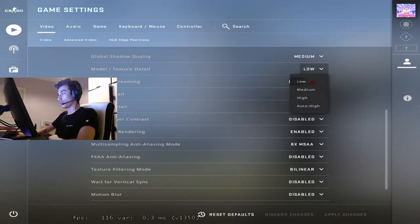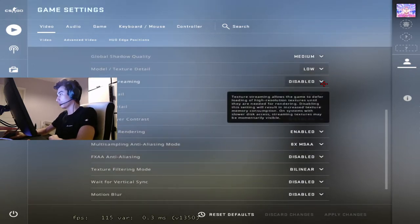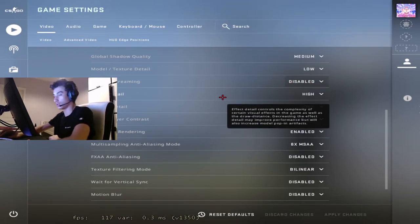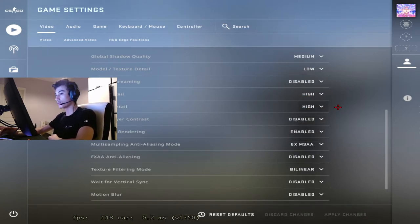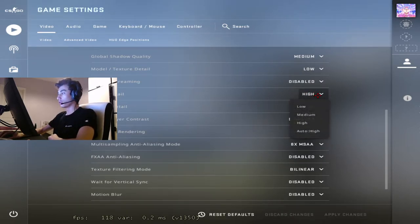Model texture details — it's preference, I just put it on low. There is almost no difference in the game and it's just graphics, so I don't really care. Texture streaming — always put it on disabled. I'm not going to explain it; if you want to know what it is just search it up — it's very bad, just put it on disabled. Effect details — put this on high, and put shader detail on high. If you have a bad PC put these on low, but if you do, you will see black smoke from nades and black smoke from molotovs, and you can't see well through molotovs. If you put them on high you can see very well through molotovs and nade smokes.